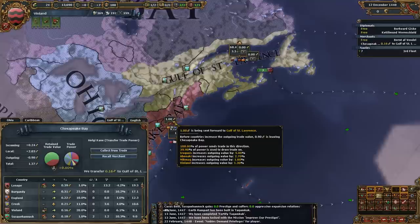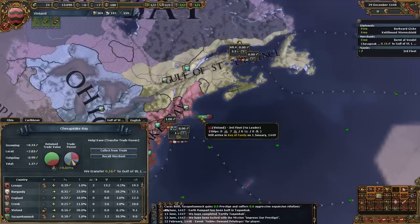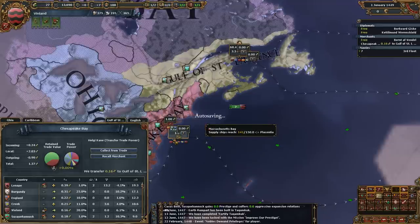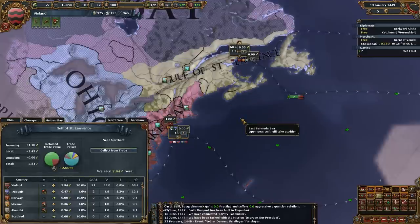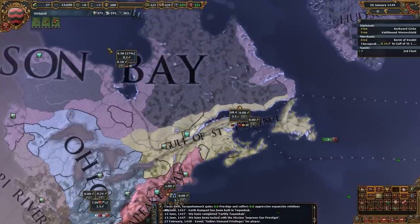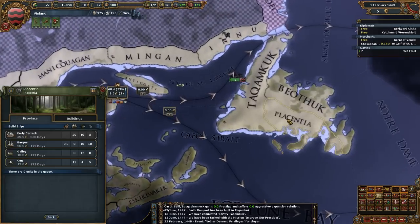We have the trade range to put our merchant here. However, we don't have the ability to patrol here. I wish I could patrol here because there's nine ducats, or the potential for nine ducats. But I can't patrol here. My only options for patrolling are Hudson Bay or the Gulf of St. Lawrence.